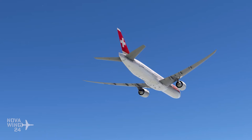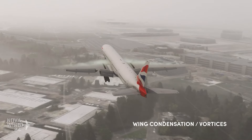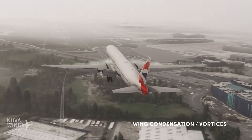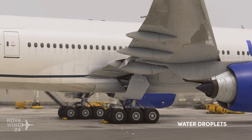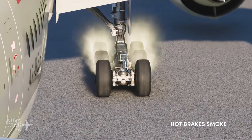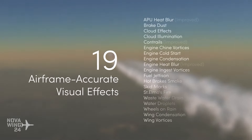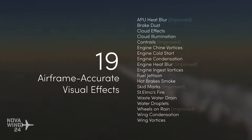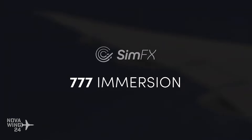The 777 Immersion Pack includes improved APU heat blur, cloud effects, cloud illuminations, updated contrails, chin vortices, condensation effects including engine condensation effects, fuel jettison, hot brakes, smoke, skid marks, St. Elmo's fire, and carbon brake dust effects — the level of detail Parallel 42 go to for their immersion packs never ceases to amaze. Worth noting, however, you must have the base Sim Effects package from Parallel 42 installed to use this pack. With that, you can pick it up for $15 US from Parallel 42.